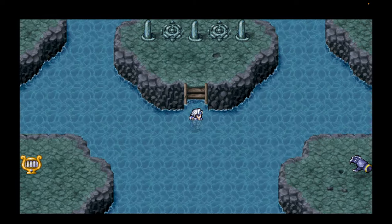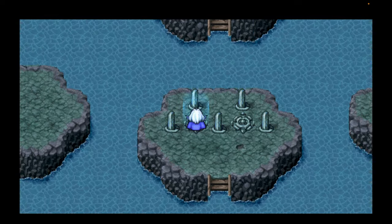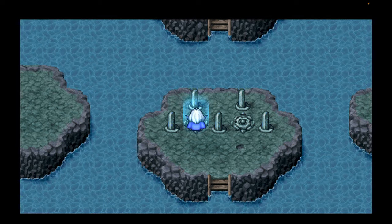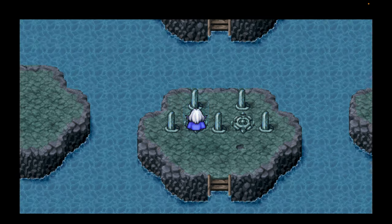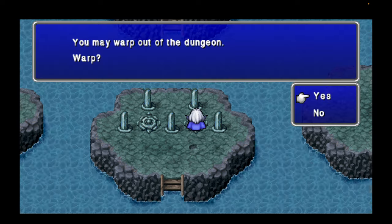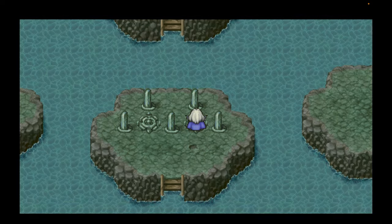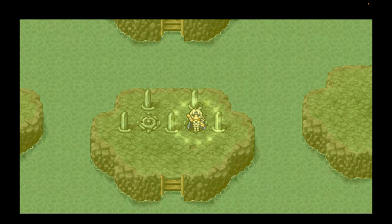Now I'm going to make a backup save just in case, and then we're going to do what I want to do next. We're done with everything right now in the Cave of Trials, because there are still two more things we need to get. To get the last two weapons, we need to bring the other two party members. So let's go ahead and warp out of the dungeon.